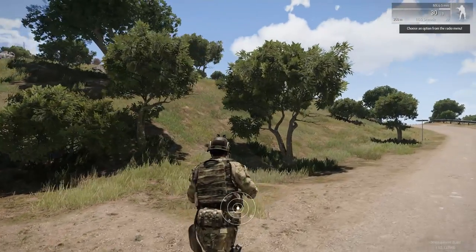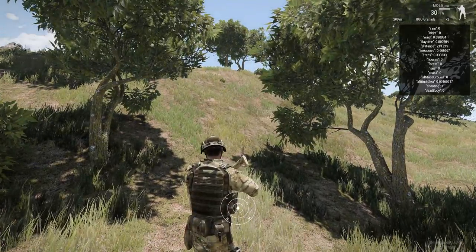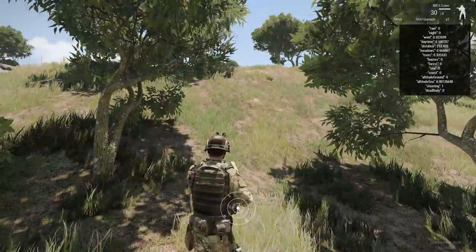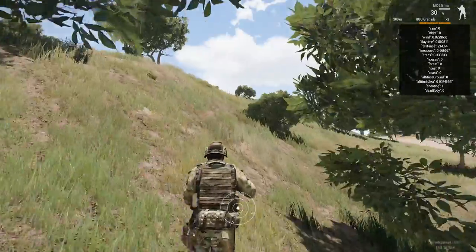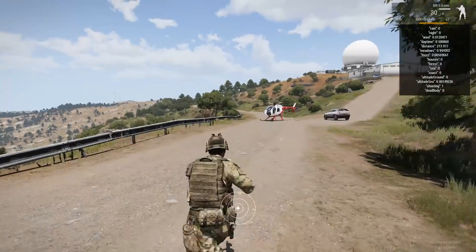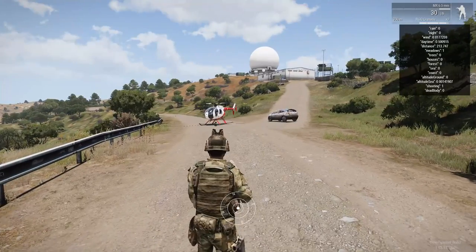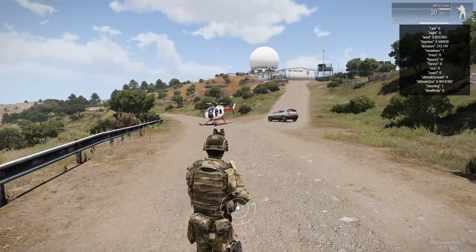Let's look at what's possible with these functions. We can now view all environmental variables — let's call them sound controllers. We can view all environmental sound controllers, like trees for example, meadows, distance, whatever. I don't even know what distance is, but it's awesome anyway.